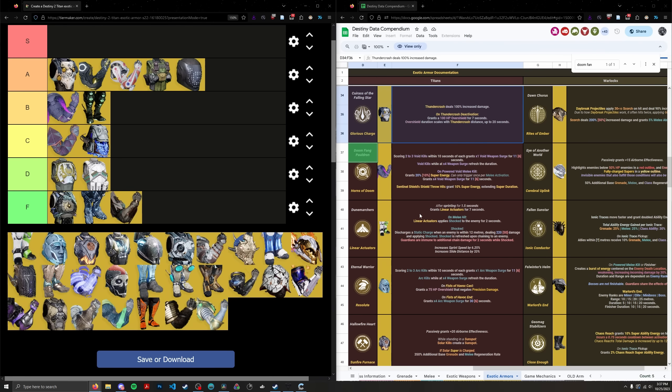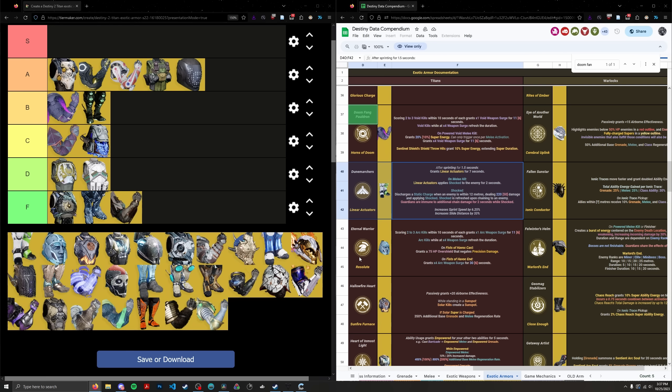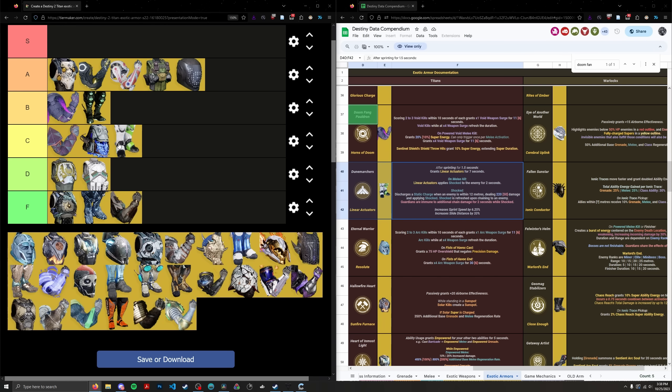Dunemarchers are basically exclusively a movement exotic — Titan's sprint-faster exotic, similar to Transversive Steps on Warlock and Stomp-EE5 on Hunter. They increase sprint speed, slide distance, and have a nice chaining effect. They no longer work with Throwing Hammer, but they're still decent for applying a Trinity Ghoul-like chain effect in speed running, and are still used sometimes for chaining off powered close-contact melees like Ballistic Slam. However if you're playing neutral gameplay on Titan these days you'll be on Synthos or Lion Rampant. C tier, ranked 26th — very situational, mostly just speed running or personal preference.